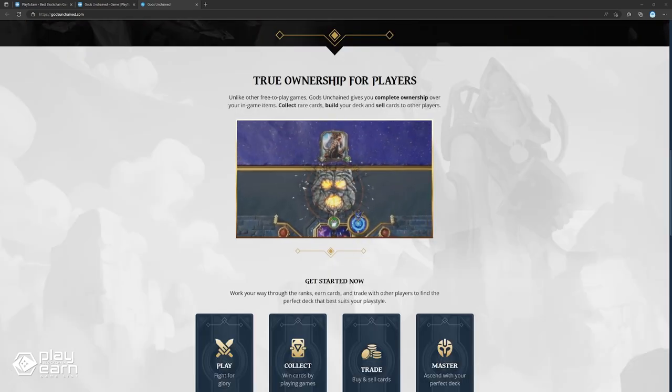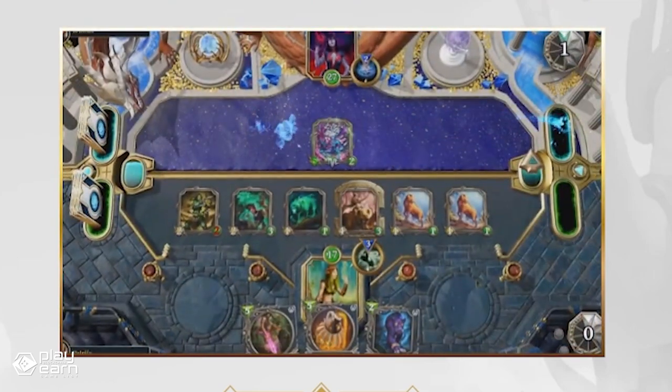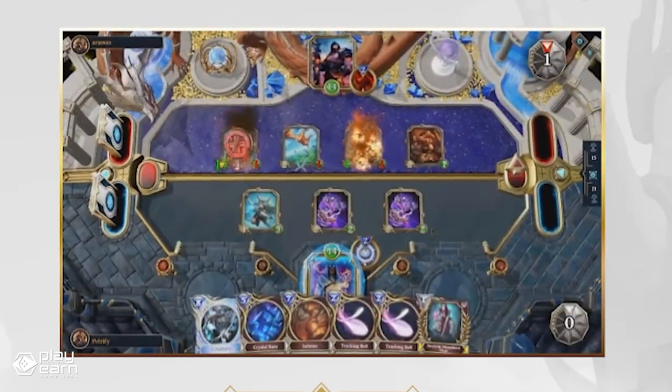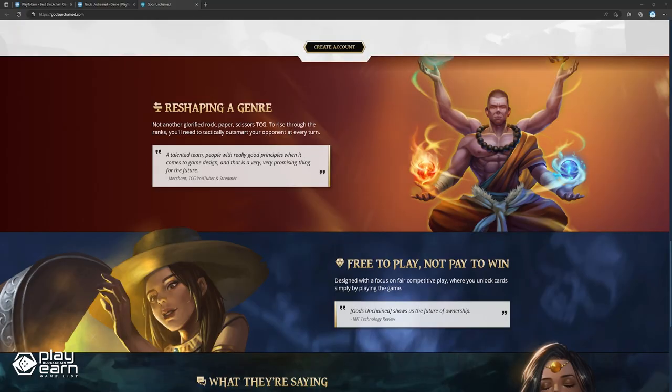The game is also free to play at the start, with players being given a starter deck when they join the game, which removes the cost of entry seen with other NFT games. Last August 31st, the daily play-to-earn feature went live. This means players will be able to earn the game's GODS token from the first 10 ranked games played and won every day. Players will earn fragments — points gained from the first 10 ranked matches each day — and need to win in order to earn them, with the first 3 wins giving double the amount. These fragments are automatically converted into GODS tokens and become claimable 7 days later.